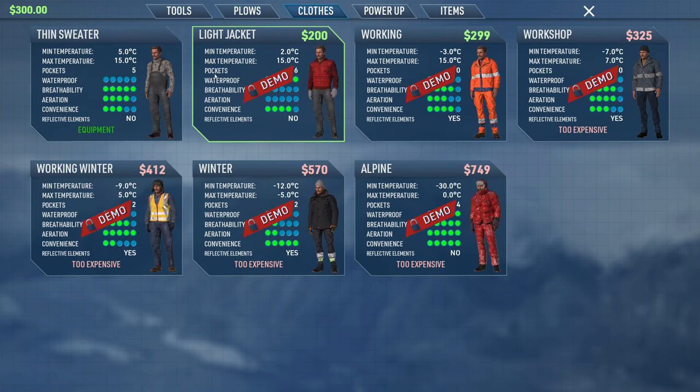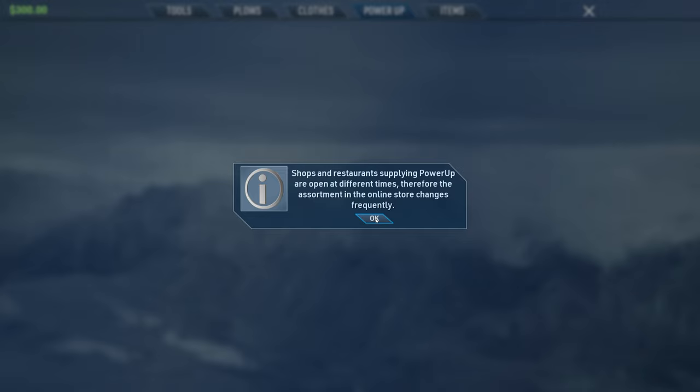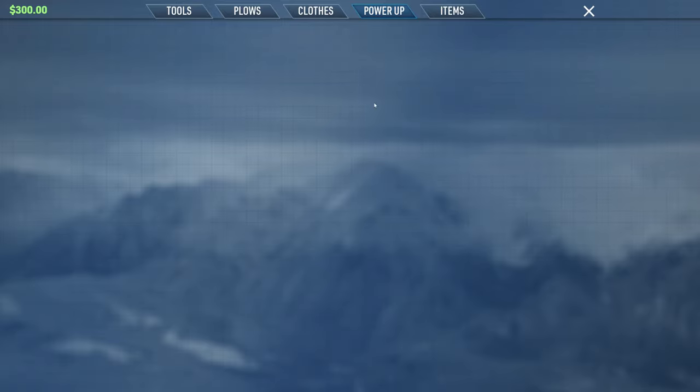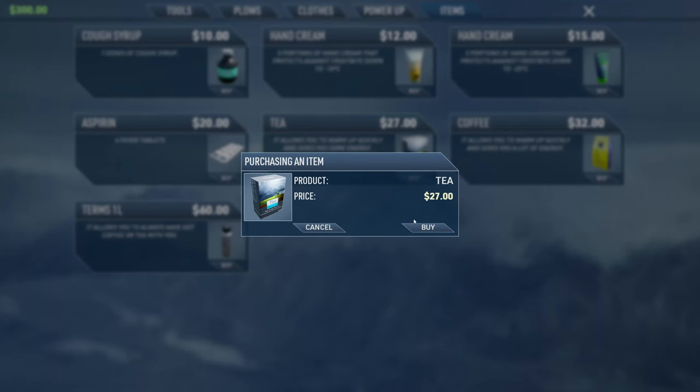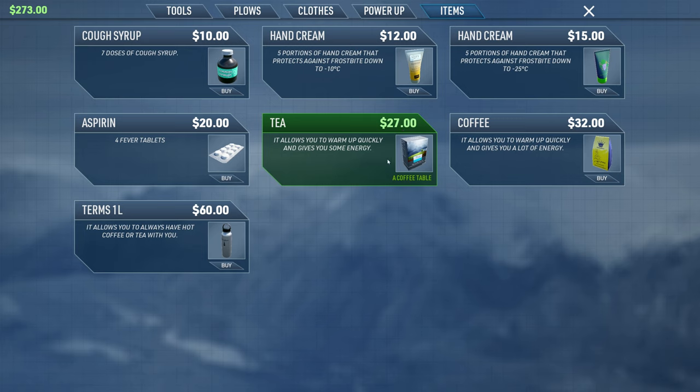Over here we have plows - everything's too expensive and locked, can't get to any of that today. In the clothing section, we're currently wearing a thin sweater good down to five degrees centigrade and max up to 15 degrees. There's clothing all the way up to the alpine jacket at $750, rated for minimum minus 30 degrees centigrade with max temperature zero. You can also buy cough syrup for when you start catching a cold, hand creams rated for minus 10 and minus 25 degrees, coffee and tea - we'll go ahead and buy the tea, which goes immediately to your table.